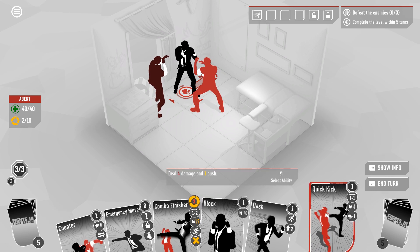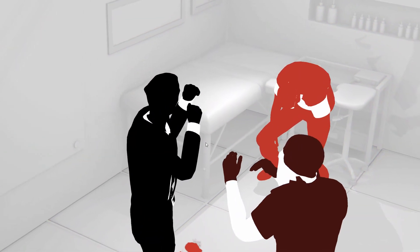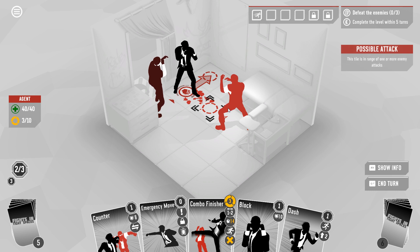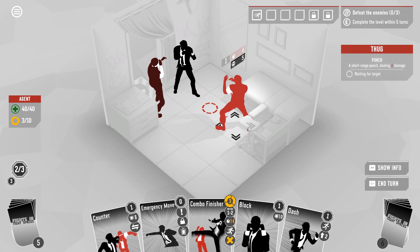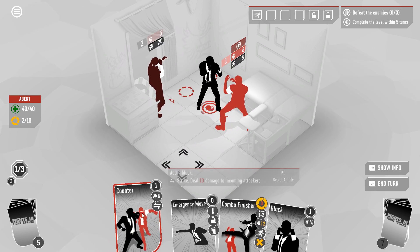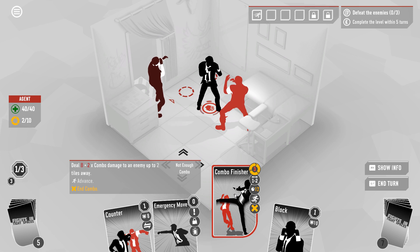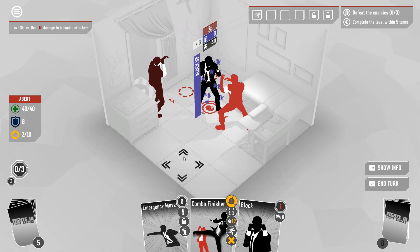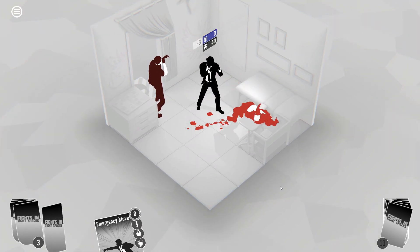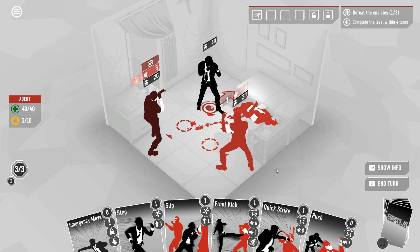We're in a little bit worse of a position here but we do have a way out. This attack will push this guy and then we can step forward and put up our counter — this is enough block to ward off all of his damage. This combo finisher card requires us to have three combo, which is not super relevant at this moment. And there we go — easy. Fighting guys to death in a small room is easy.